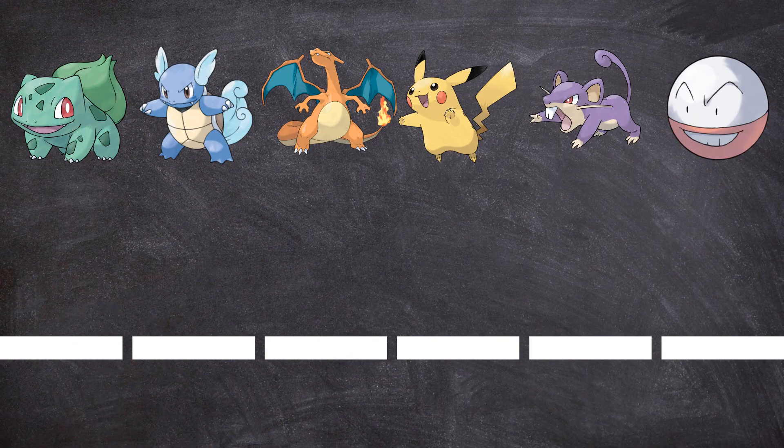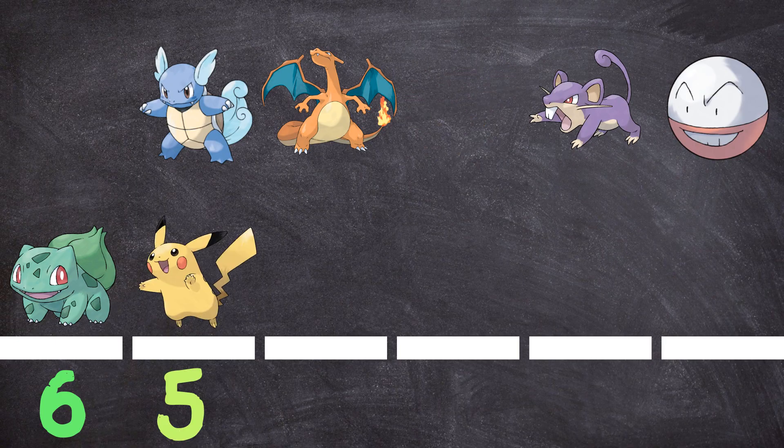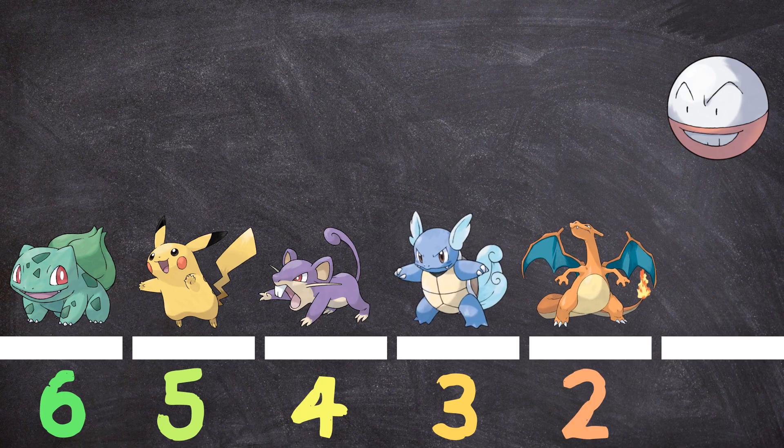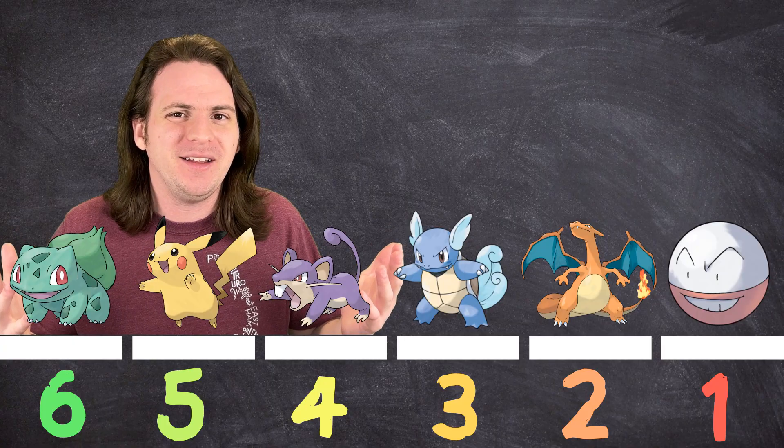To start, you have six empty slots and six possible Pokemon to choose from. Let's choose Bulbasaur. For your next slot, you've already picked Bulbasaur, so now you only have five choices. Let's take Pikachu. And now for your fourth slot, you only have four choices. Let's keep going, filling out how many choices you have until you reach the end, where your only choice is Electrode — because nobody wants Electrode.